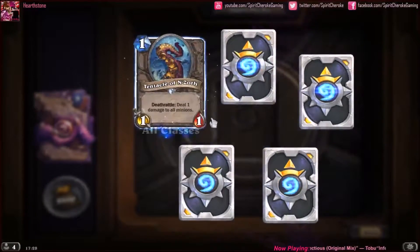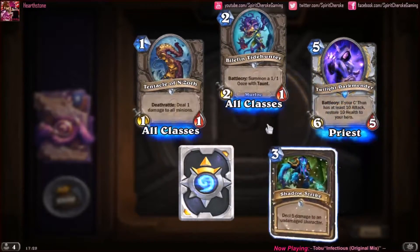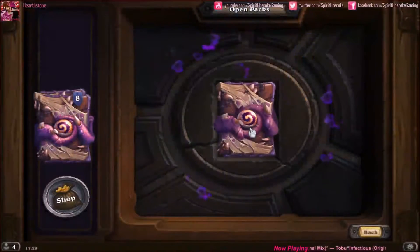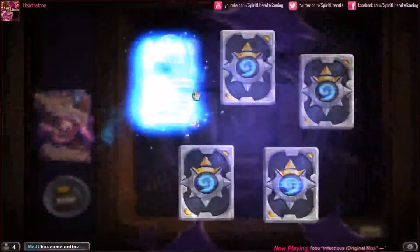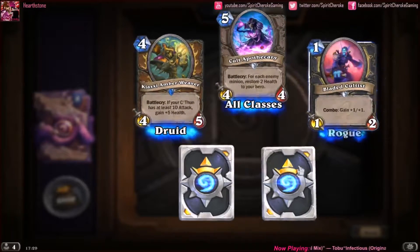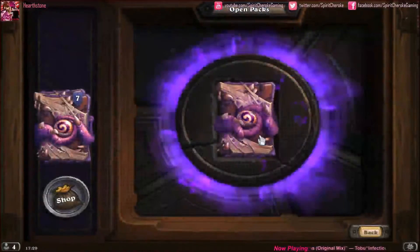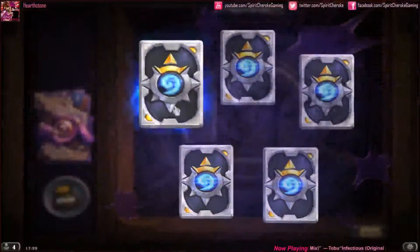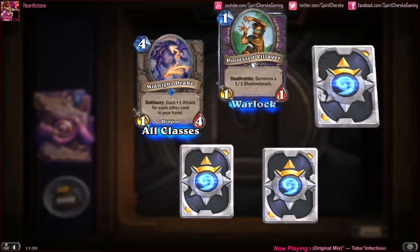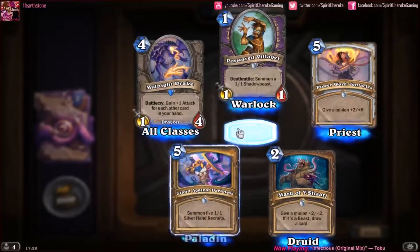Final 10. Tentacle of N'Zoth, Murloc Tidehunter, our rare is a Twilight Darkmender, Shadow Strike, and a Mark of Y'Shaarj. Our rare is a Klaxxi Amberweaver, an Occult Apothecary, Bladed Cultist, Carrion Grub, and Shadow Strike. Starting with a rare — Midnight Drake — and a Possessed Villager, Power Word: Tentacles, Mark of Y'Shaarj, and Stand Against Darkness.